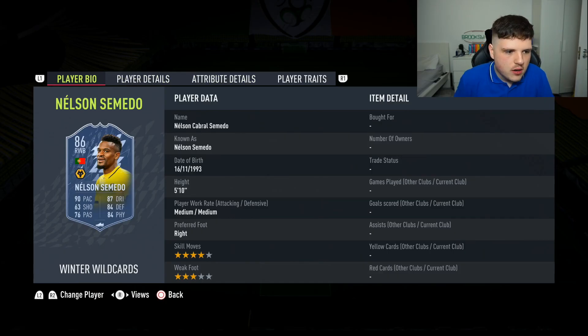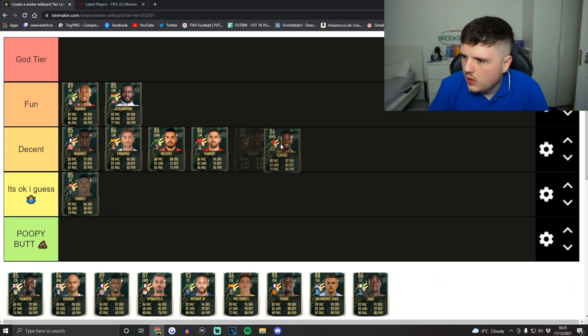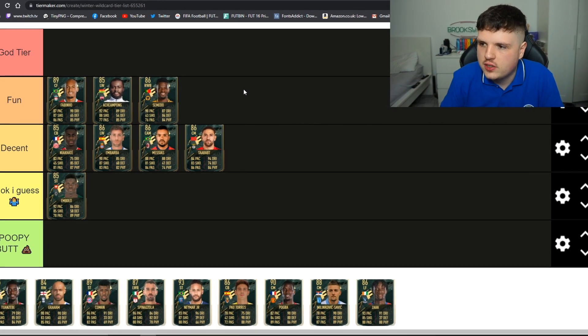Nelson Tomato — this must be for when he was absolutely broken for Barcelona. Four-star skills, pretty good card. He comes out as a right wing back, which is cool — great defending, great physical as well, could be a little stronger but never mind. He links to a lot of good people too. Because it's a fullback, I'm going to put him into the Fun category.